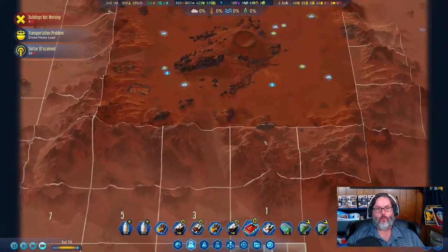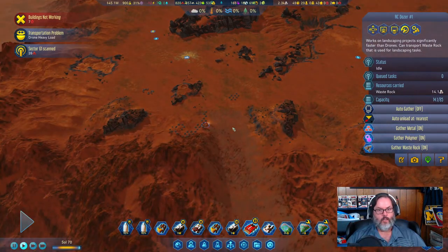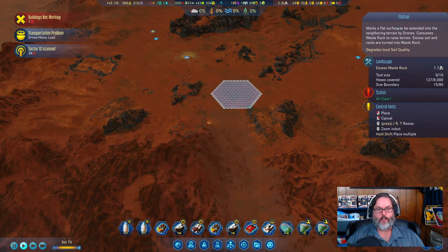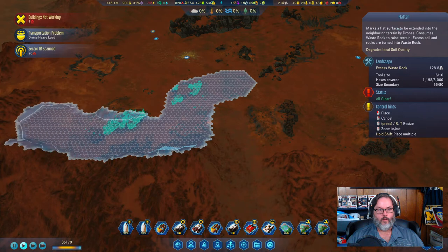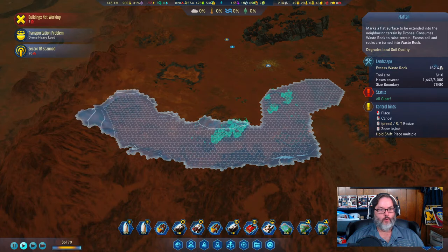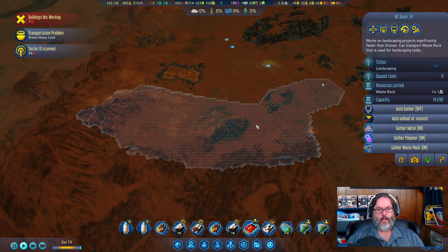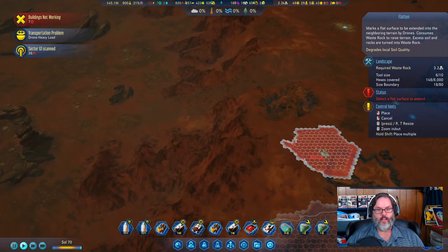That ramp is done. I would like to slow it down and go into terraforming — let's flatten out here. So we're going to start here and work our way around. I think we'll have you start there, then we'll come back and flatten out this next area and come up to here.